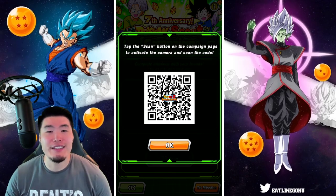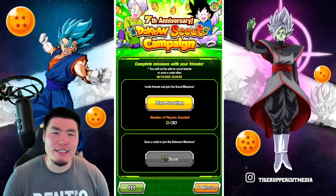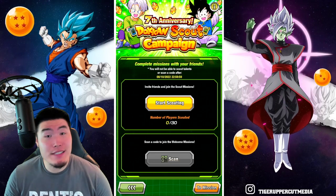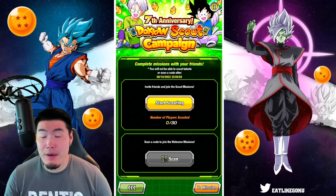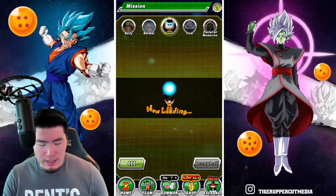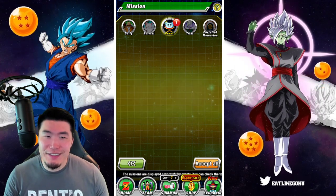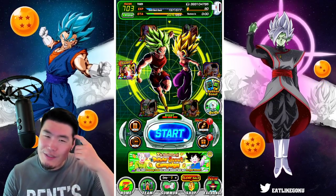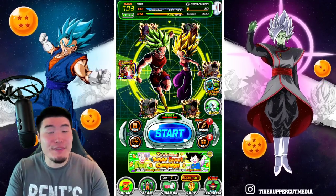That is the Dokkan Scout campaign. Get your stones guys — you got a long time, so if you're having trouble finding people immediately, you've got like a month and a half to get it done. You can scout up to 30 people. How many people do you really need to scout to get all 50 stones? I'm not sure, I guess we'll find out — but give it a shot.